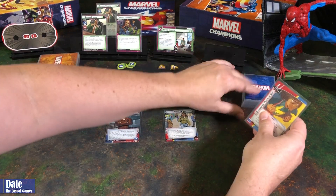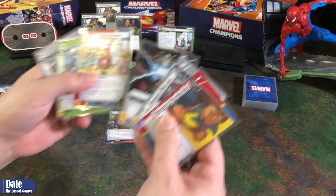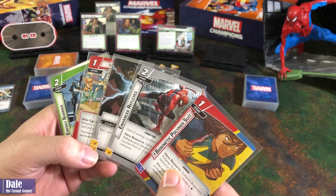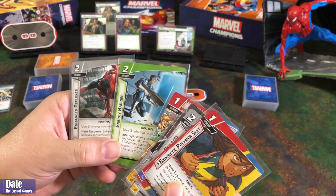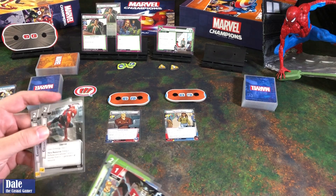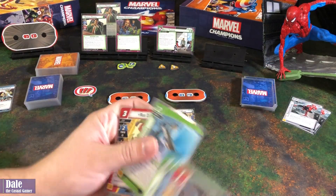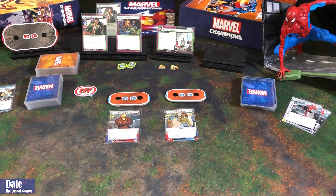Then get 6 cards for Ms. Marvel. We've got our Polymer Suit, Enhance Reflexes, Energy, Nakia, Energy Barrier, and Enhanced Reflexes. I think I'll discard those two for the mulligan, getting another Energy Barrier and a Red Dagger. And we'll go ahead and get started.